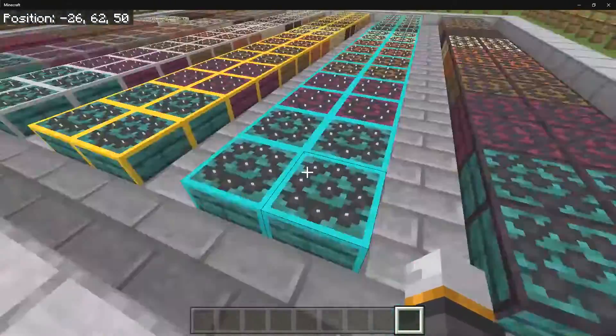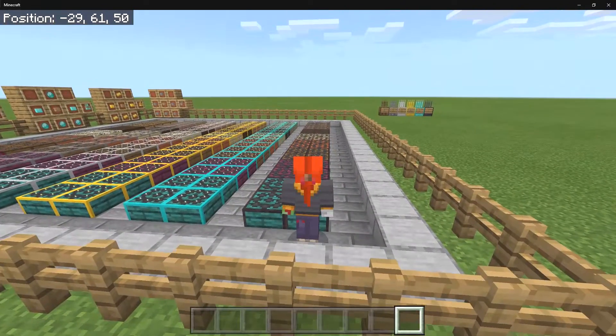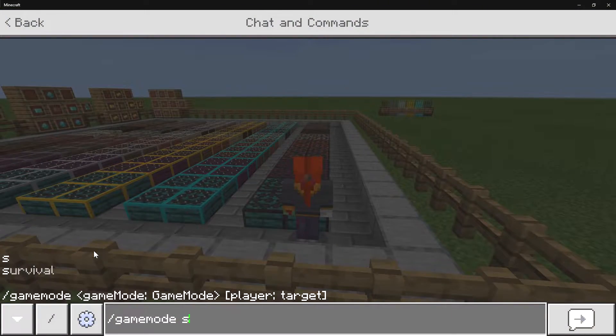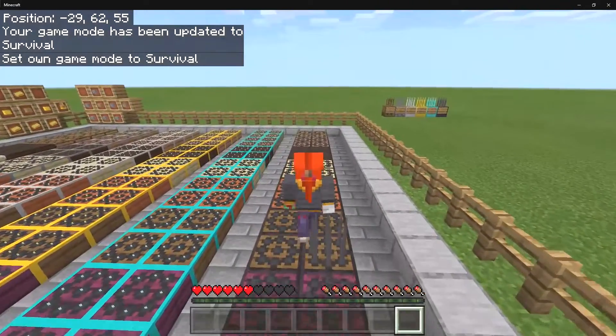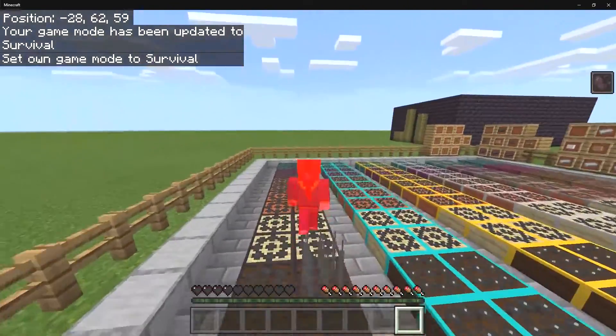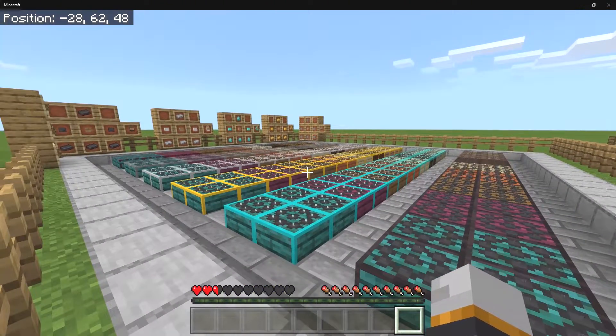Let me show you how these work. All of them are going to give the same effect, which is going to be the wither effect. If I switch over to game mode quickly and start walking over these, you can see the spikes are going to start to go up and then they're going to start to hurt you. I've noticed that if you jump around a little bit you can actually avoid some of the damage.